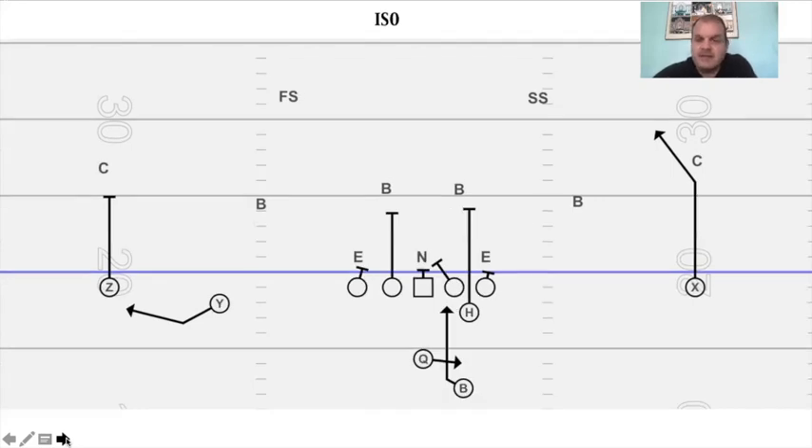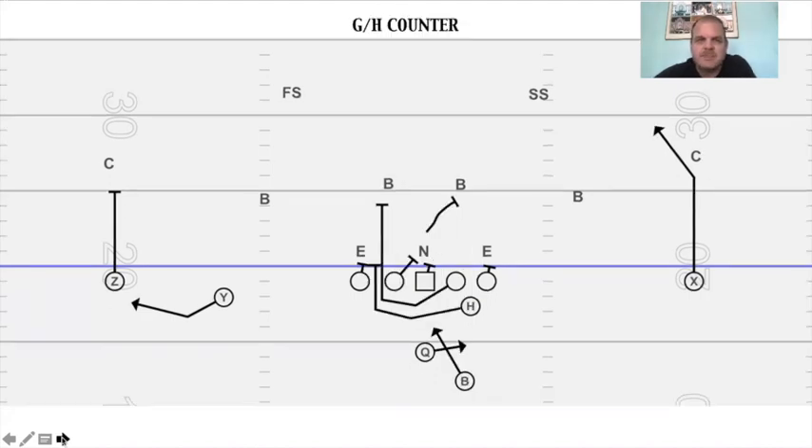ISO is an easy play — now he is the lead blocker. I have a double team on the nose and they just keep with it to get movement. If you want to have him peel off and go to this backer because this is a tough block, that's fine. But you are ISOing this linebacker and going right at him. Still have the bubble, still have the RPO skinny post on the weak side.